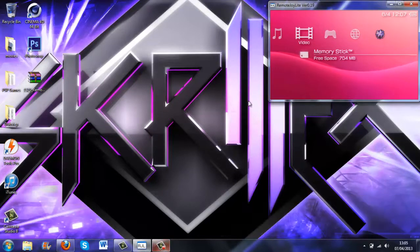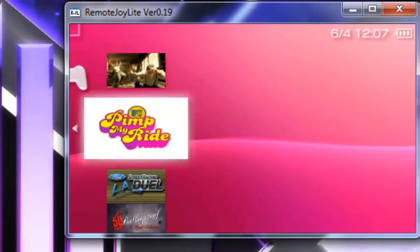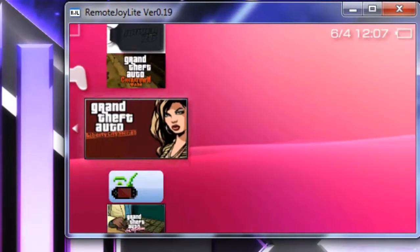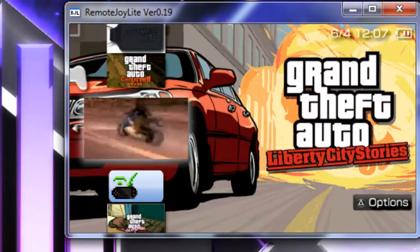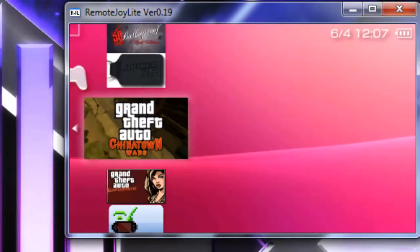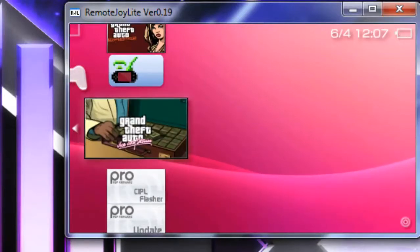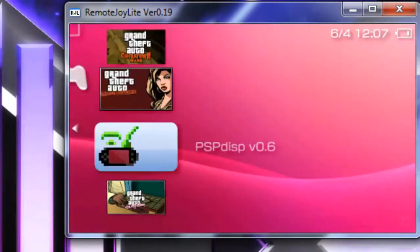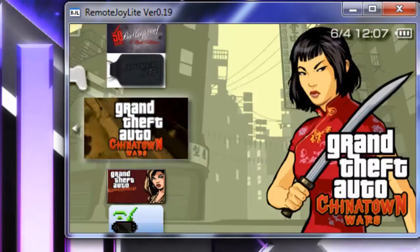Hi guys, this is DCGameClicks1 and today I'm going to be showing you how to install a game save onto your PSP. The game that we're going to be doing that on is GTA Liberty City Stories. I have all of these games on my memory card because I've got custom firmware.